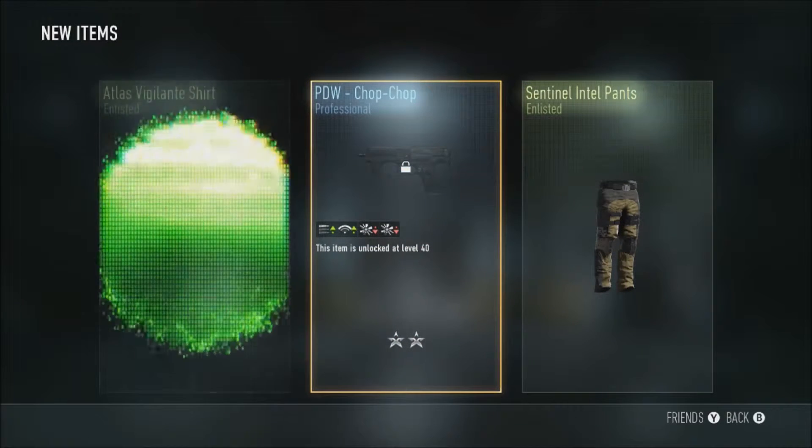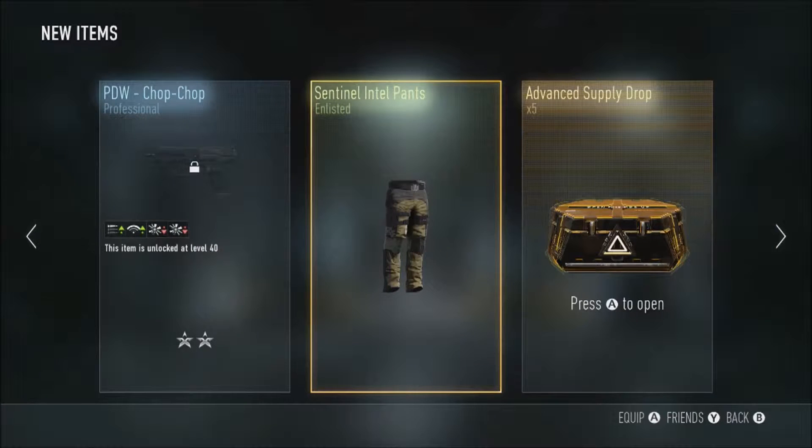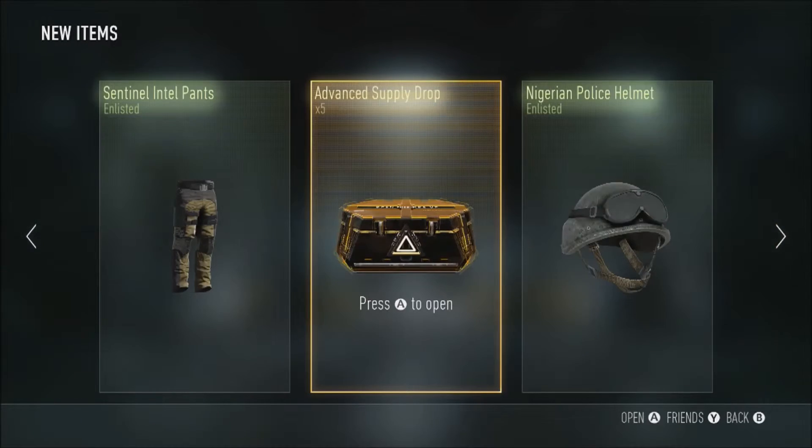First up we got the Chop Chop Vigilante t-shirt, or the Atlas Vigilante t-shirt, and some Intel pants. The Chop Chop looks good — it ups fire rate and ups range. Not too bad, not too bad.